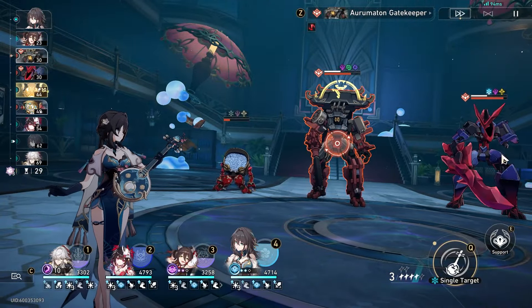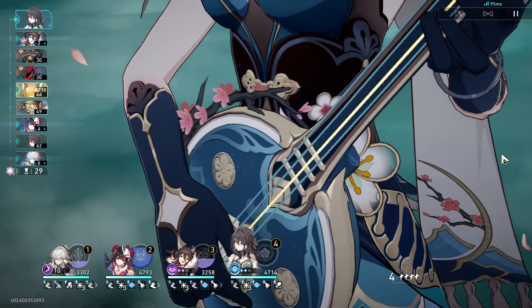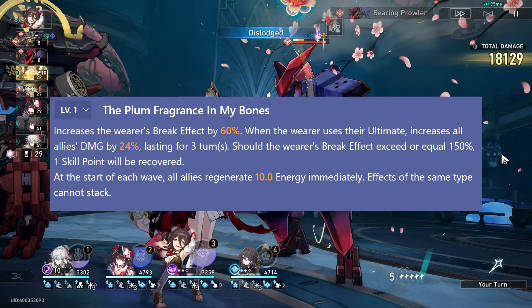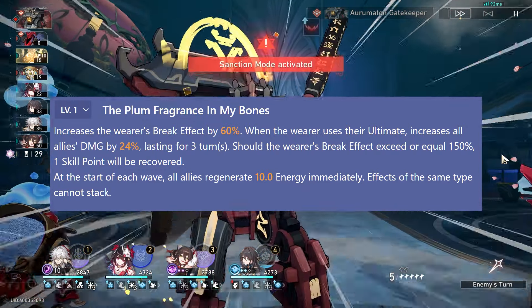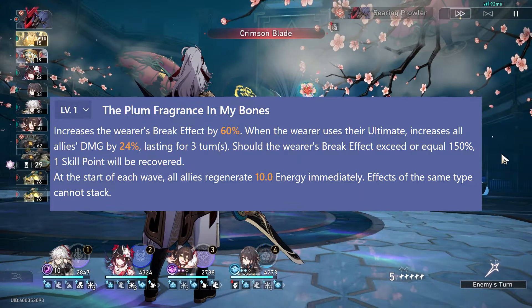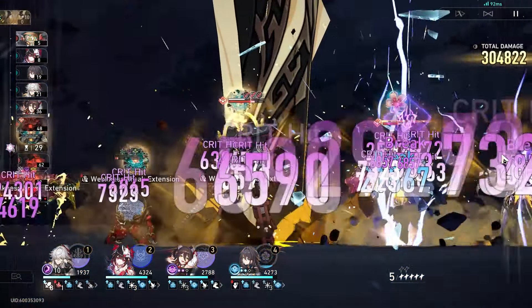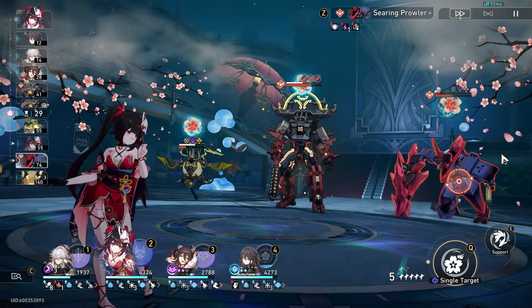Zero Cyclers have all their supports perfectly speed-tuned, and they are all on the optimal light cones. S1 Ruanmei and S1 Sparkle make a big difference, especially Ruanmei's light cone, which is a big damage upgrade over Memories of the Past, and the energy battery allows you to have ultimates available on wave 2. So if you're impressed with how somebody's free-to-play character Zero Cycled, be sure to also check how free-to-play their supports are.